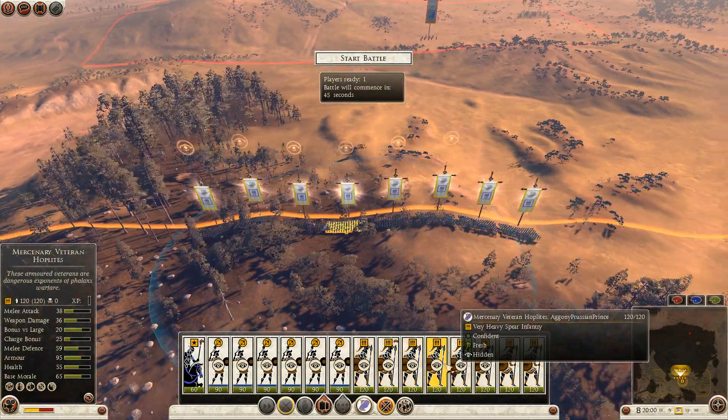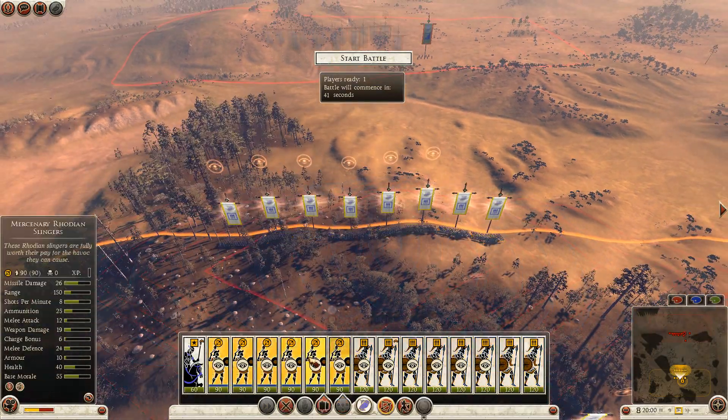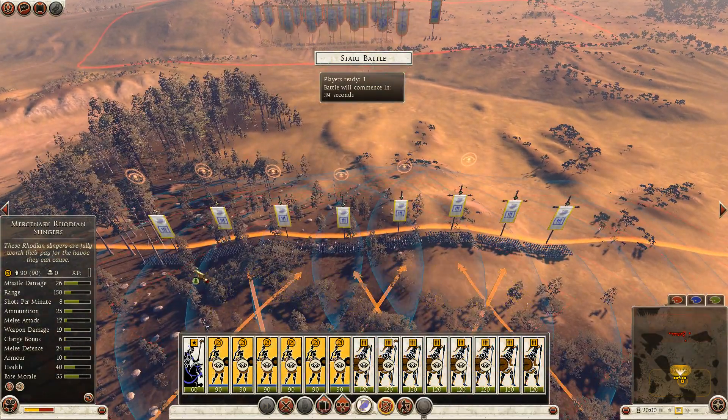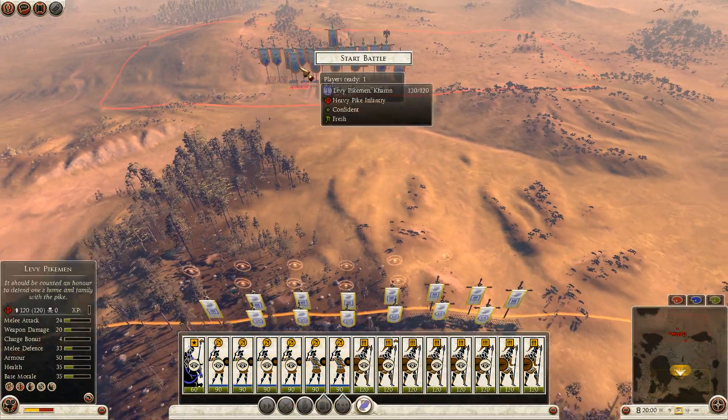I've got eight mercenary veteran hoplites, six slingers, and then my general. That's all I have — nothing else. Just keeping it simple, because my opponent is so lucid.